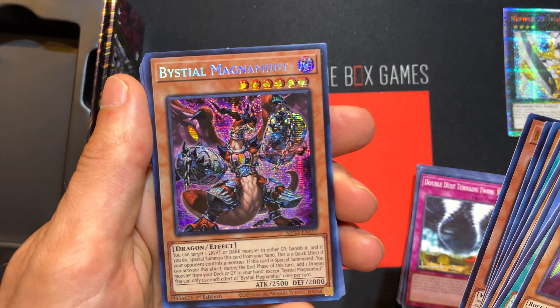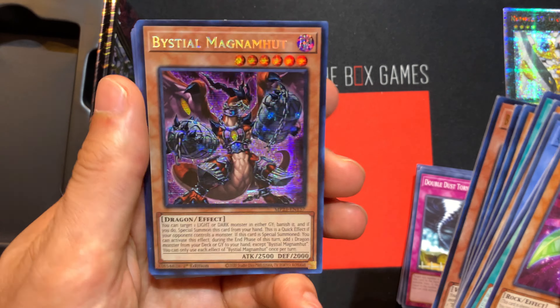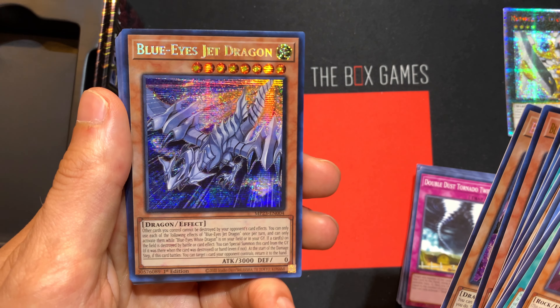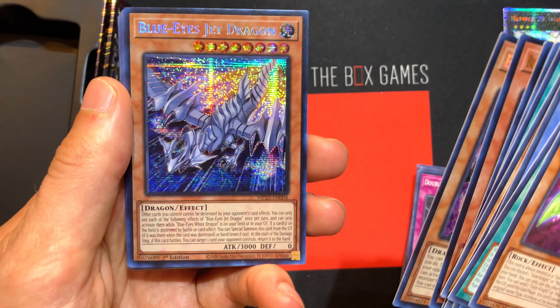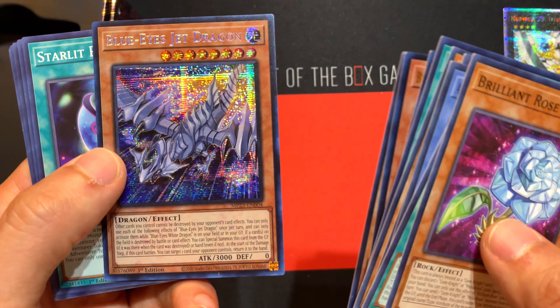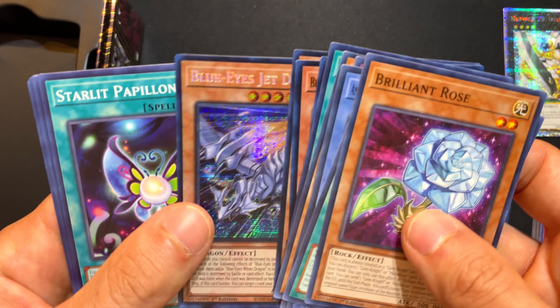Link 2 — it's one of those complicated casting type things. Bristle Magamut — there's that weird foiling, very obnoxious. This one's a little better. I think it would have been nicer if they could have subdued it a little bit. Blue-Eyes Jet Dragon — that's what that one is. Wow, 3,000 attack and zero defense. Definitely don't want that one face down.